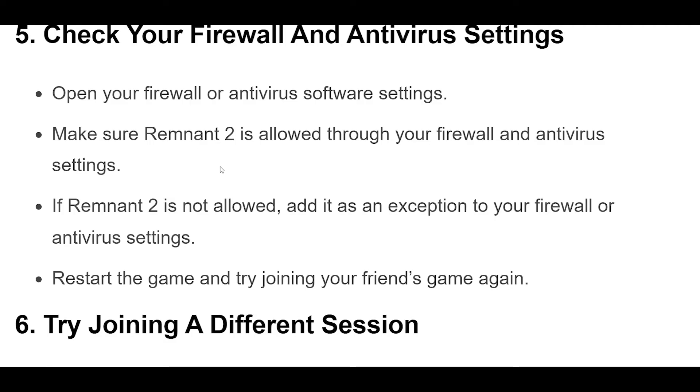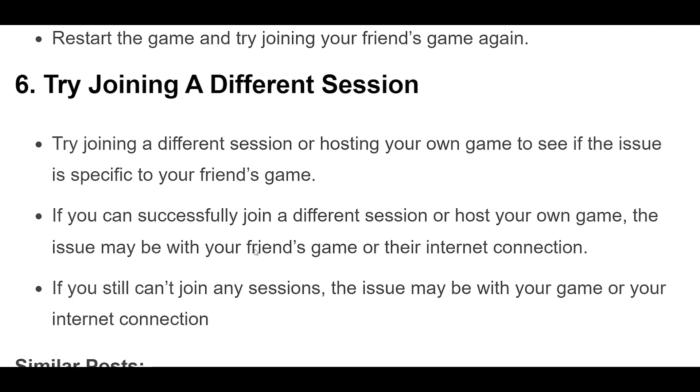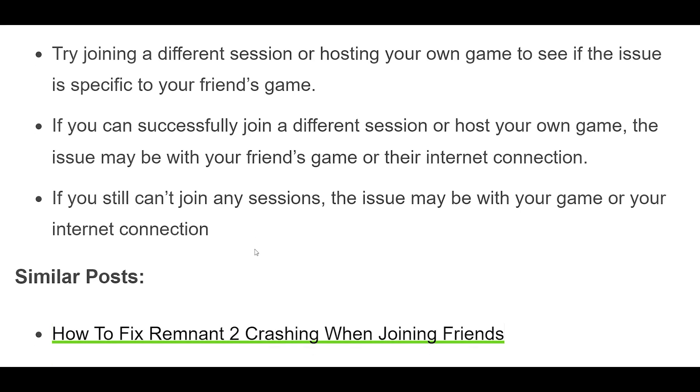Step 6: Try joining a different session or hosting your own game to see if the issue is specific to your friend's game. If you can successfully join a different session or host your own game, the issue may be with your friend's game or their internet connection. If you still can't join any sessions, the issue may be with your game or your internet connection.